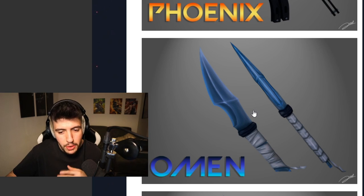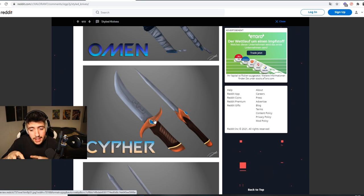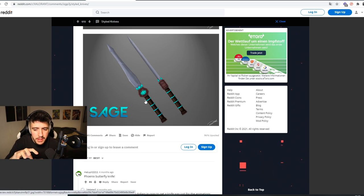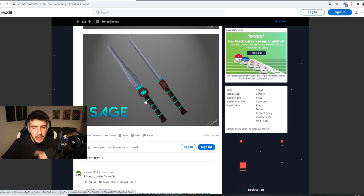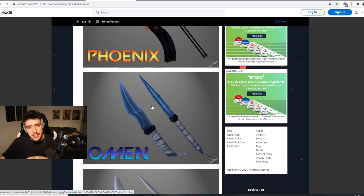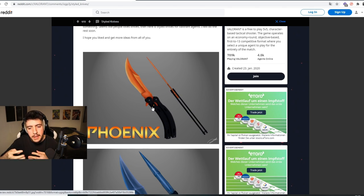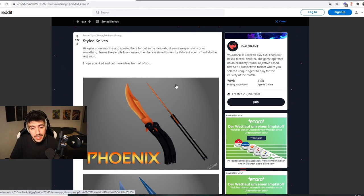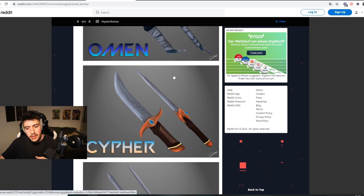Second, we have the Omen knife, which would be a nice knife for Omen. Third is the Cipher knife — while this looks nice, I definitely think the Omen and Phoenix ones are a bit better. And then for the last one we have the Sage knife, which definitely reminds me of the stiletto knife from Counter-Strike. This is honestly a nice idea of just having something in the game that you have to unlock rather than paying for it. I enjoy having something to grind for — it makes these skins special. We're gonna get to a point where people max out their agent contracts, and having something like this at level 20 would be sick.